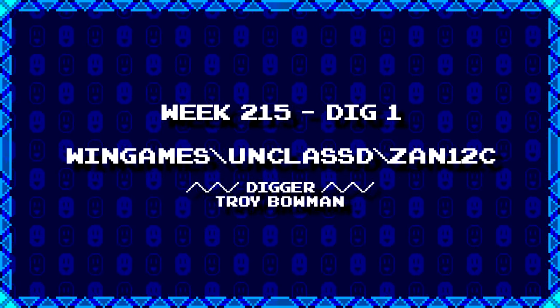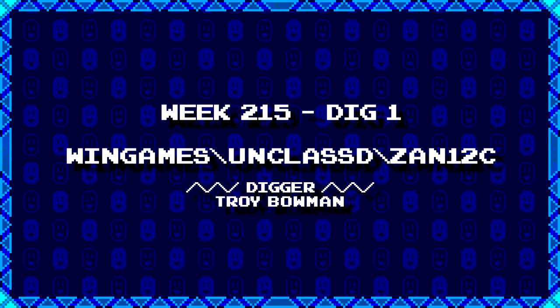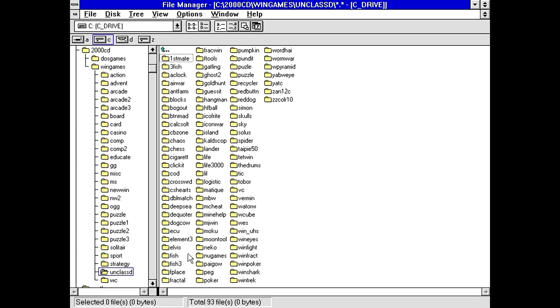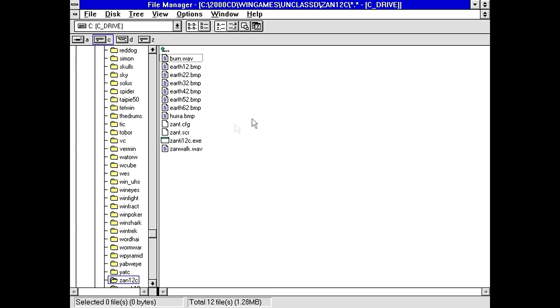First up, Troy Bowman has dug up WinGames/Unclassified/Xan12C. Really not quite sure what to expect with this one. Xan12C — easy to find, got a couple of wave files, some bitmaps. There doesn't seem to be any documentation, so let's just run it.